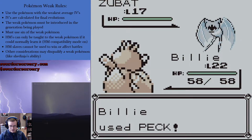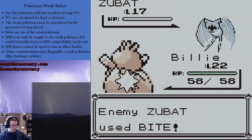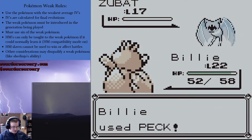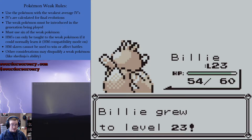Let's see if we can actually take down a Zubat this time. We took down a Zubat! 1 HP. Yeah! You know what I love about this cave? The Zubats, actually.